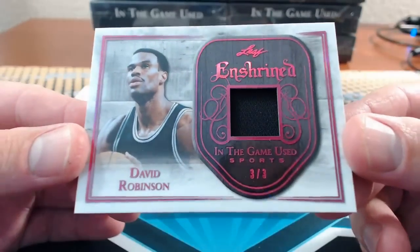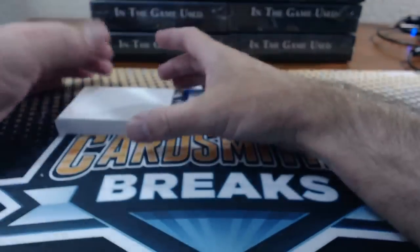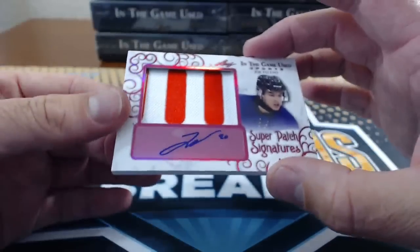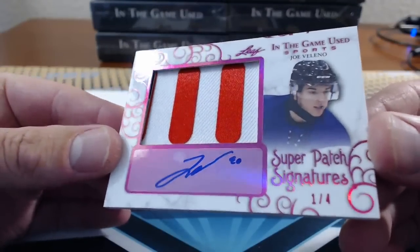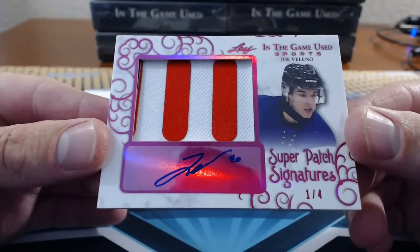Win-to-Win is number two — the Upton Bros, 1 and 2. Number three: Bombs. Joe Valeno, Super Patch Signatures. He must be some hockey prospect stud.